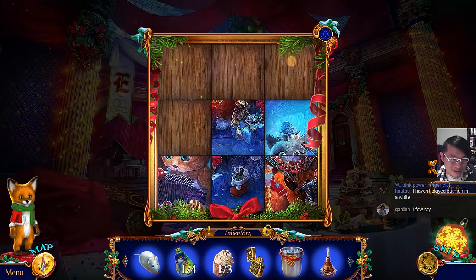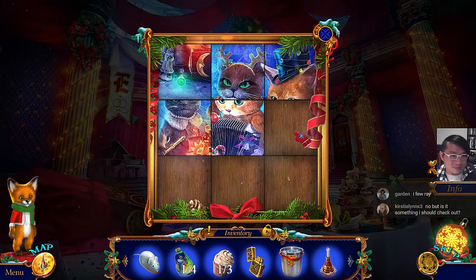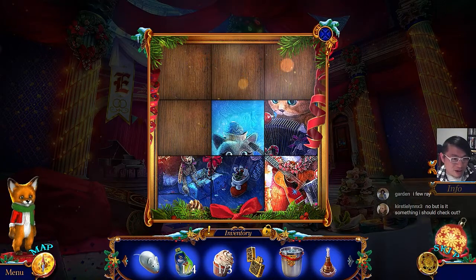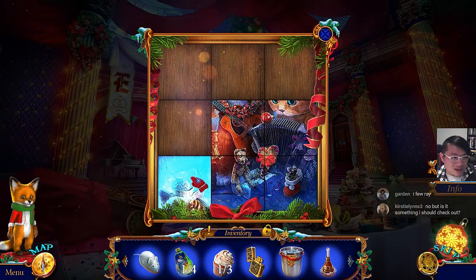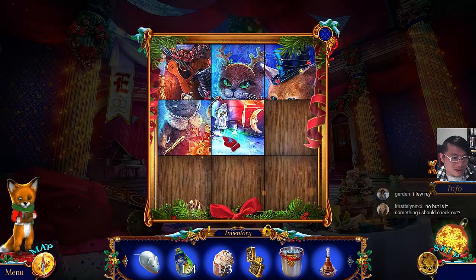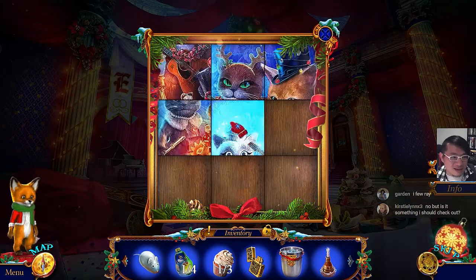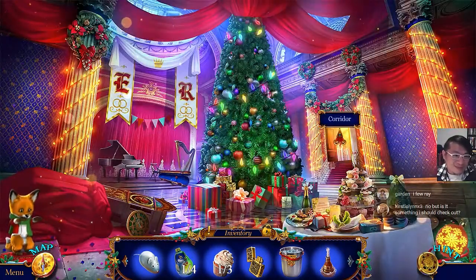Let's get back to basics. Okay, the accordion and the bottom part. So she's playing the guitar and he's playing the accordion. The gift. That is actually correct. I think we're almost done. Done. That was tough. To the corridor.